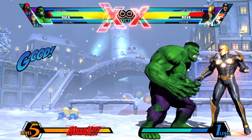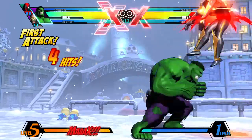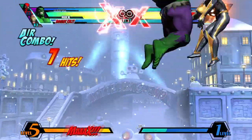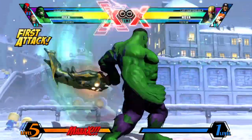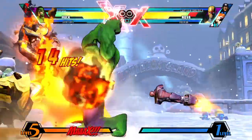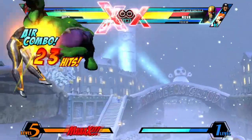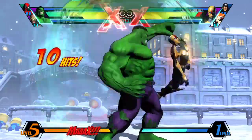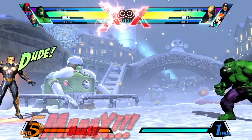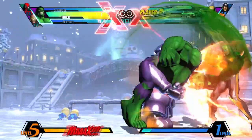If you notice the opponent doesn't press a lot of buttons and is very respectful, you can always go for his low, try to grab them if they jump too much — which can lead into a full combo with a good assist — or use his command grab. Even if you can't execute the full combo out of the command grab, you can just go for super after it and it'll already be a good chunk of damage. Hulk does have options when the opponent blocks a lot, but the idea is always to abuse the armor.